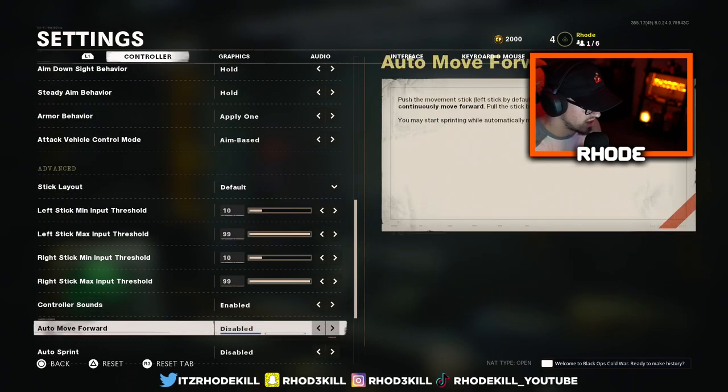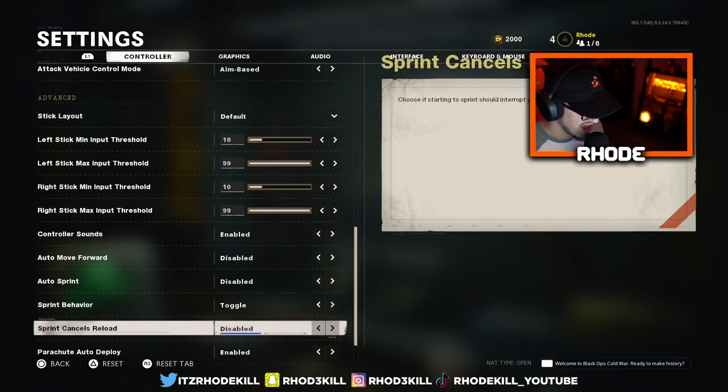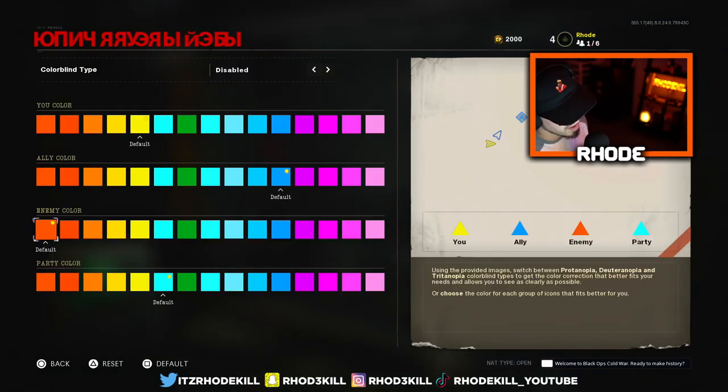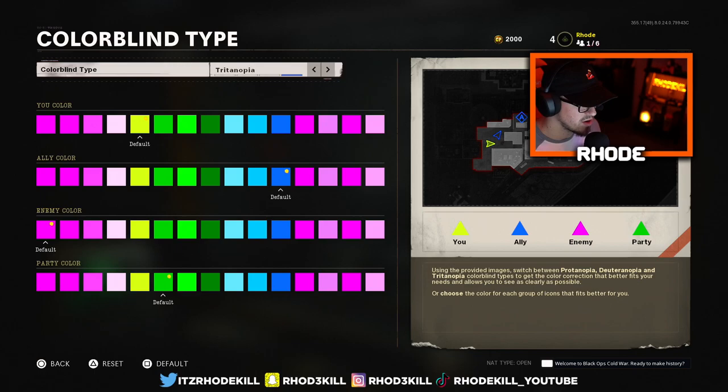We're not going to touch any of the input threshold settings yet — we'll keep it all the same. If I have a new settings video I'll get into those later. For graphics, colorblind mode I go with Tritanopia — I love it, I've done it for every Call of Duty.